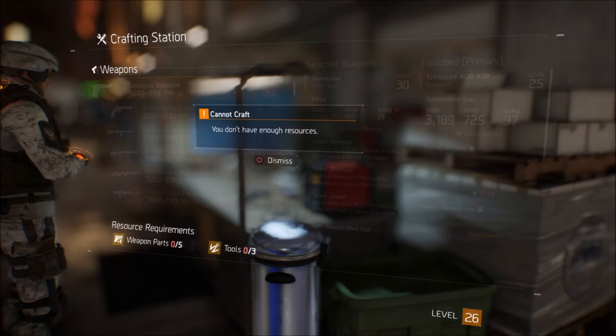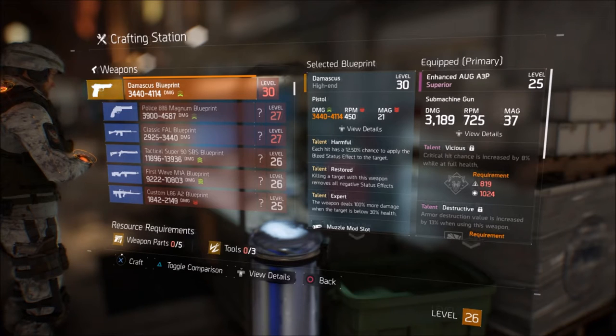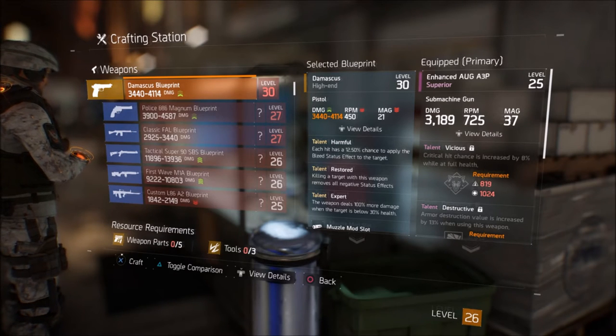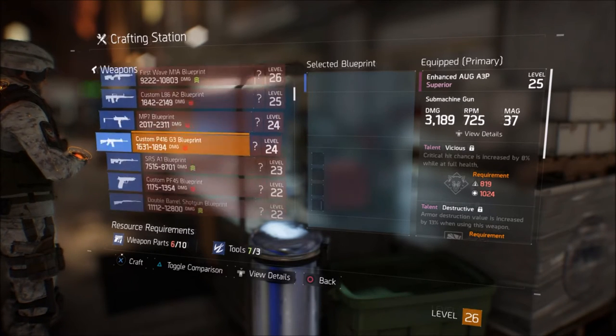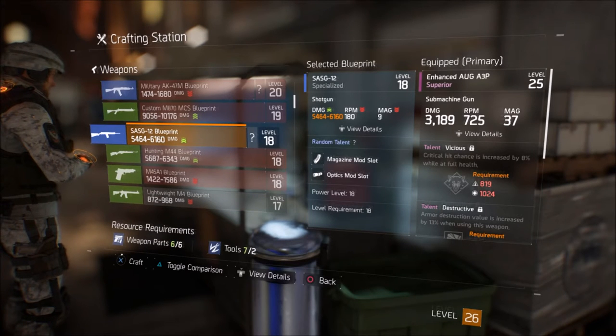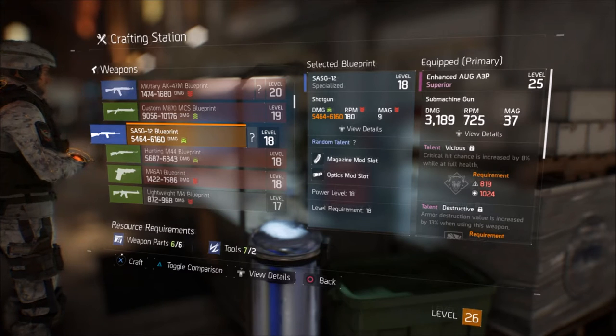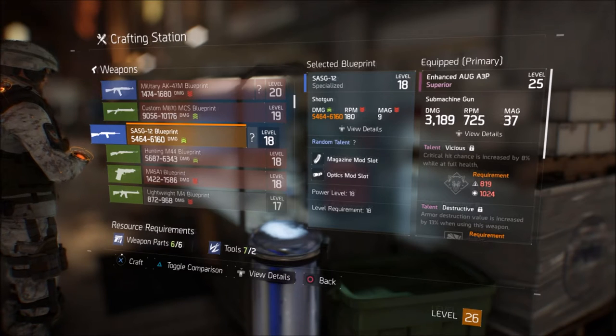If you don't have enough resources to craft, you will not be able to make it. Resources are things like tools — if you go into a store and find a box that says 'tools,' you can use those to make guns. You also need to be a high enough level to craft certain weapons. I'm level 18 right now so I can't craft a lot, but we're gonna craft this SAG 12.